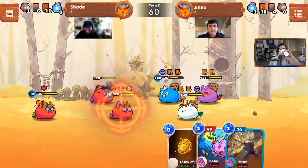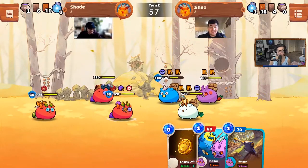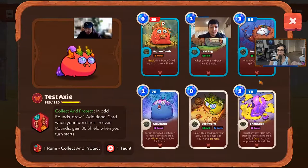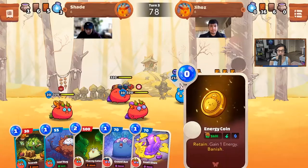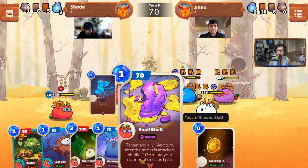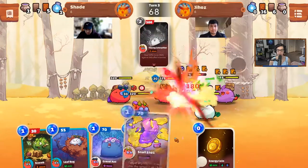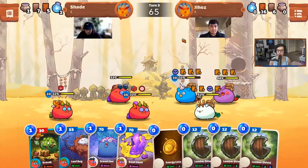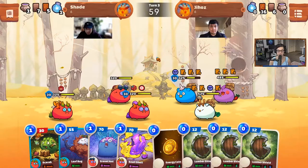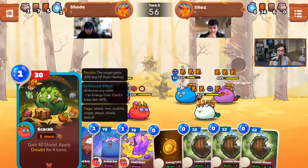I got really unlucky there. Double leaf bug square teeth — it's got the fear there in the front. Next turn, after the target is attacked, shuffle one goo into your opponent's discard pile. So does goo work the same way as a void? It's just junk that's in your hand that you don't want? Yeah, pretty much. Goo — it's junk in your hand.